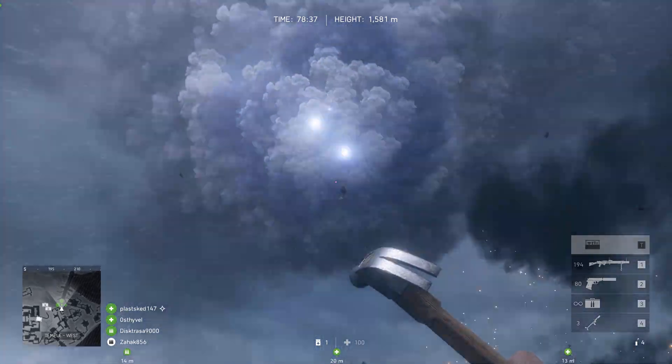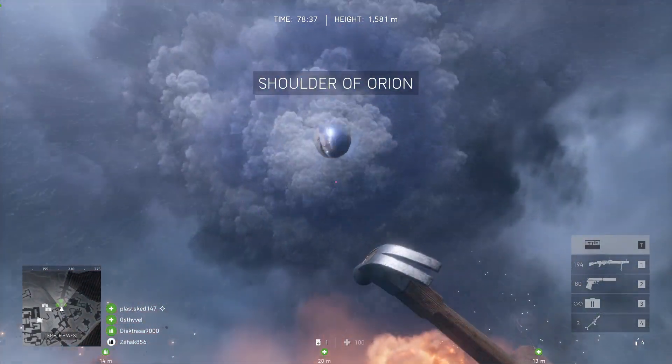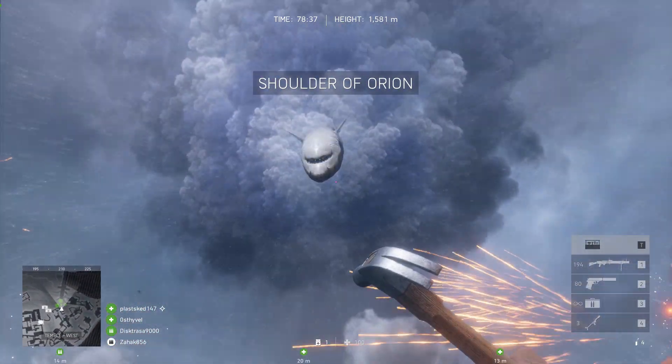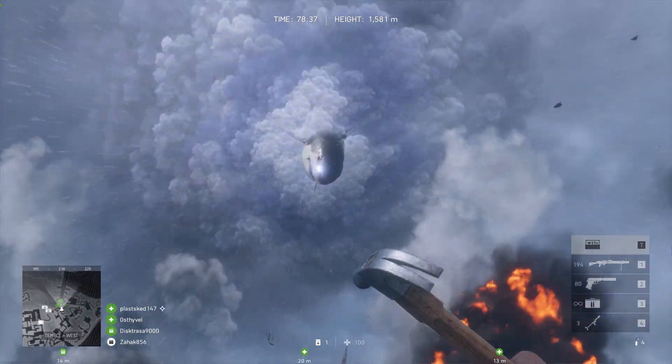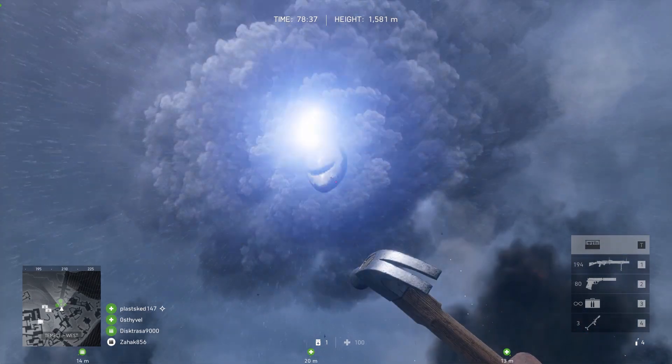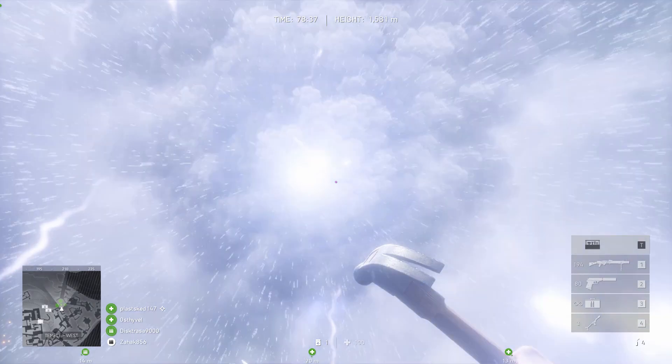As it was first explained to me: you jump into a plane, parachute out of the plane outside the map, and die outside the map in your parachute. Double click on any living teammates to spawn. This needs to be done before your dead body reaches the ground.